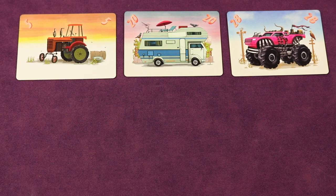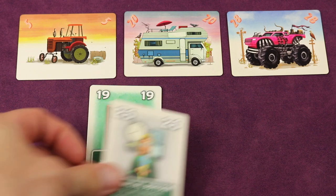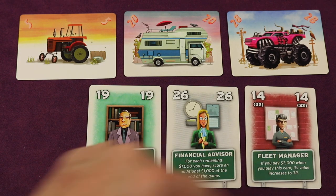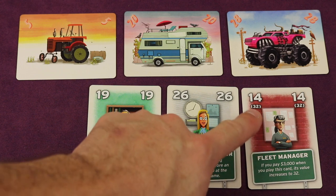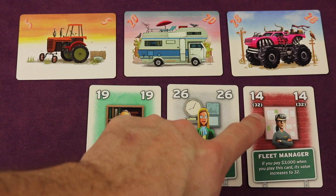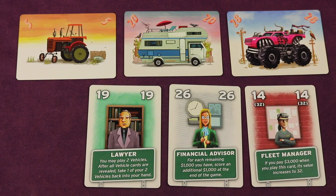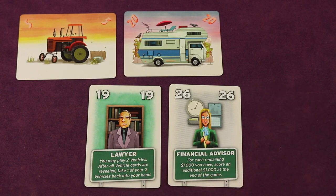Players select one of their advisors and place it face up, playing in turn order. The first player plays a 19, the next plays a 26, and the last player plays a red-back card valued at 14. Red-back cards activate in the buying vehicles phase. This one says: if you pay $3,000 when you play this card, its value increases to 32. That player pays the $3,000, making it a 32 — the highest. So that player takes the best car (the 28), places it face down in front of them, and the activated advisor is discarded.